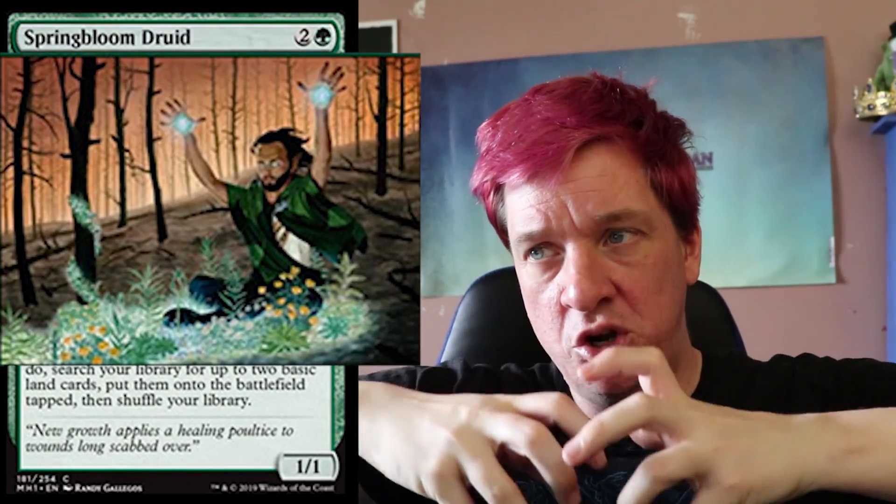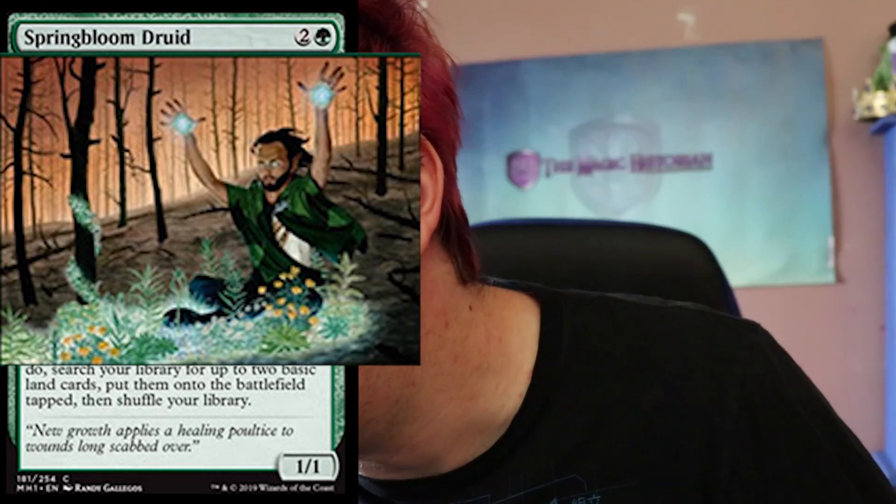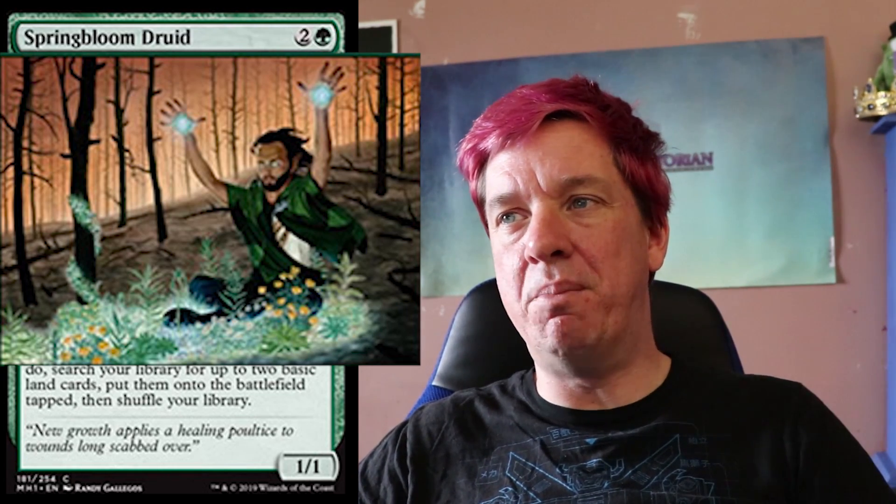Next up, Spring Bloom Druid. One green, two colorless for a 1/1. When Spring Bloom Druid enters the battlefield, you may sacrifice a land — if you do, search your library for up to two basic land cards, put them onto the battlefield tapped, then shuffle your library. The flavor text says: 'New growth applies a healing poultice to wounds long scabbed over.' This is akin to Harrow — you sacrifice a land to get two lands. In the artwork we can see a burned-down forest with new vibrant life being spewed forth by the Druid, so the flavor ties together nicely. This is a perfectly serviceable common I'd throw into a green ramp deck for more land grab.